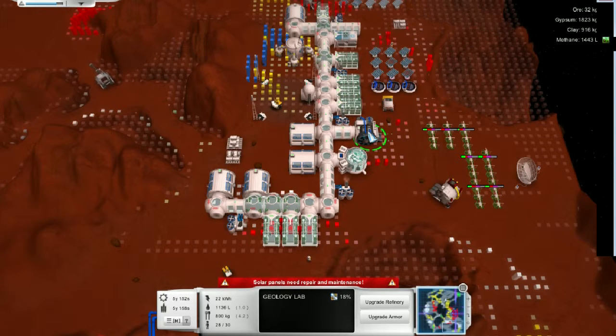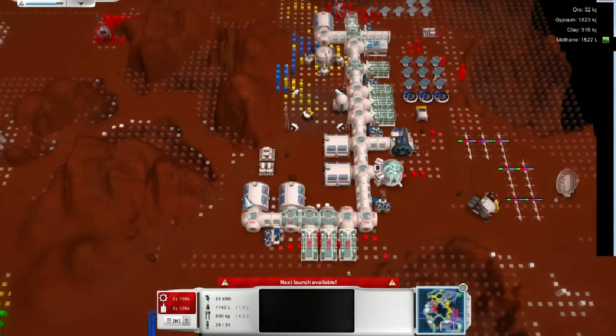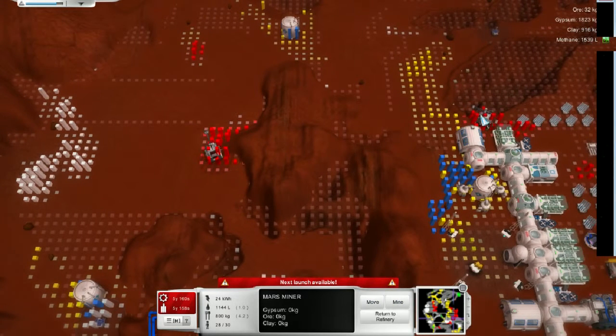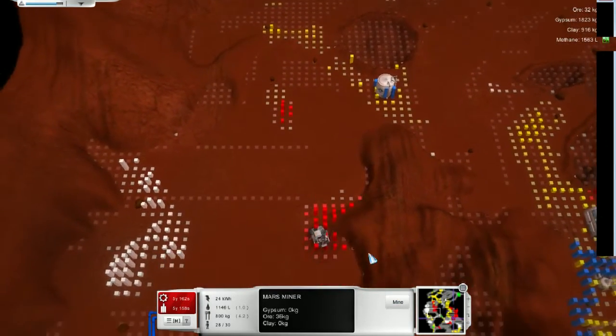This is... Upgrade refinery just requires rocks, right? I need more ore for that — that's fine. Alright, so we're going to get these starting mining, since we need that precious, precious ore.